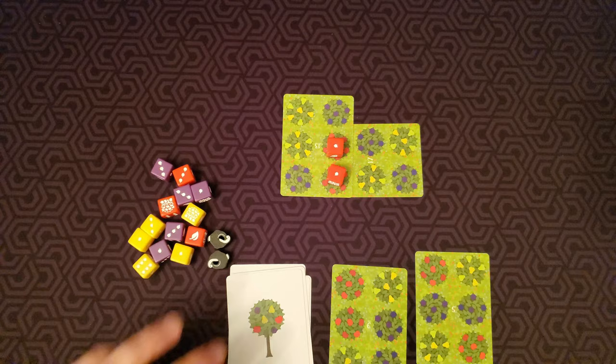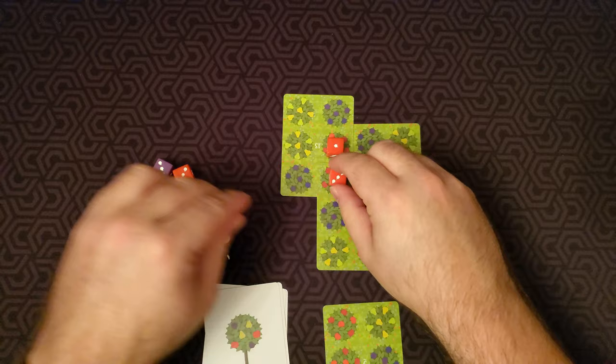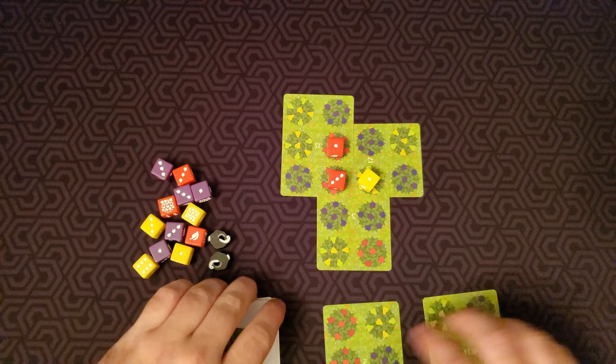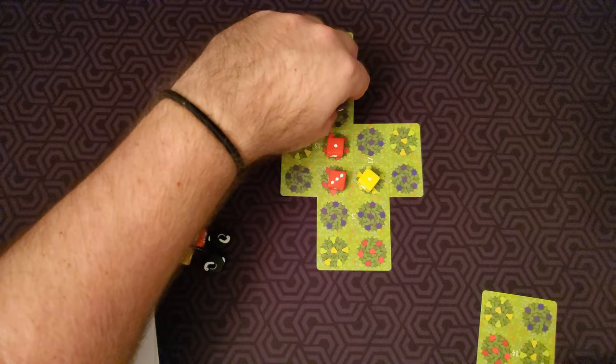I'm going to go through this fast. I'll put this red and yellow on top of each other — take the dice off, this turns to a three, and the yellow gets a one. Let's draw another card and keep going.